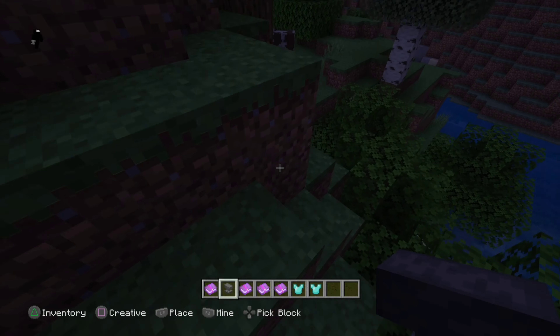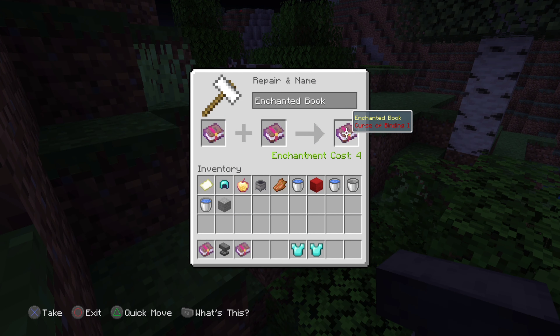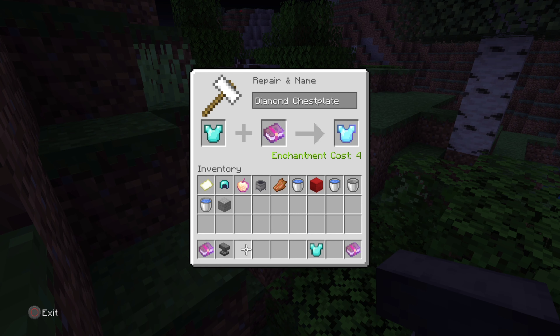In Legacy Edition, there is Curse of Binding II armor that you can find by just playing minigames, and you can't make it for some reason — even in Creative Mode. I guess we'll never find out the true mystery of Curse of Binding II at all.